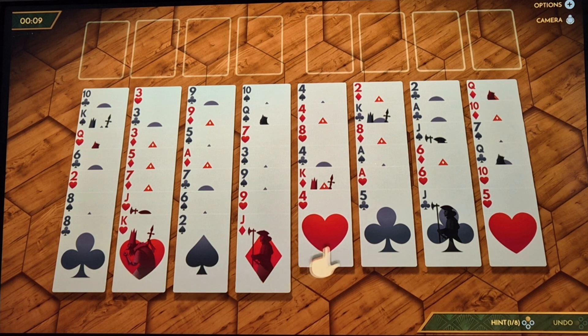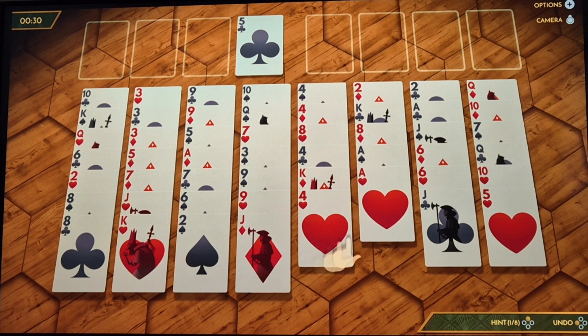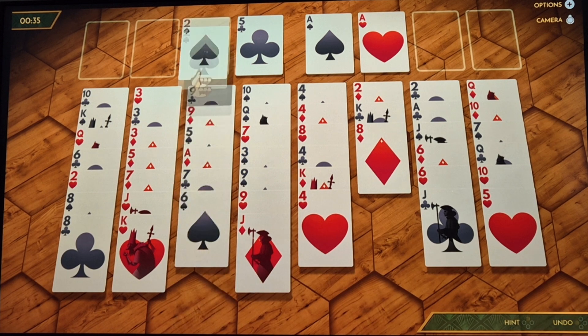So what is FreeCell? You basically have to free the cards from the bottom deck up to this area at the very top here. These four cells at the top are where you sort of park your cards. Then you've got these four cells here which you can use to help you manipulate the cards around. So what I'm going to do right away is move the five up into a free cell. You can go ace and up here, so I'm getting those two aces right away, which is starting to free things up.